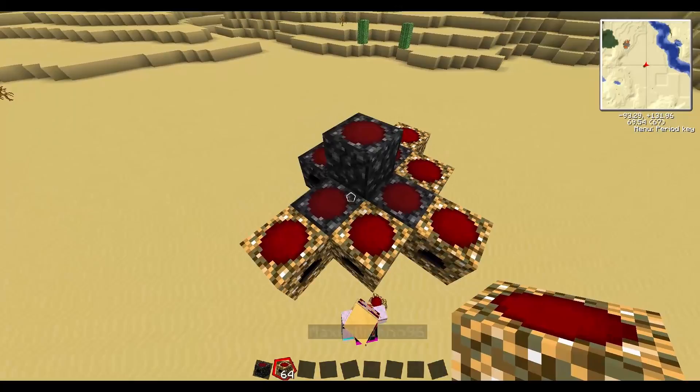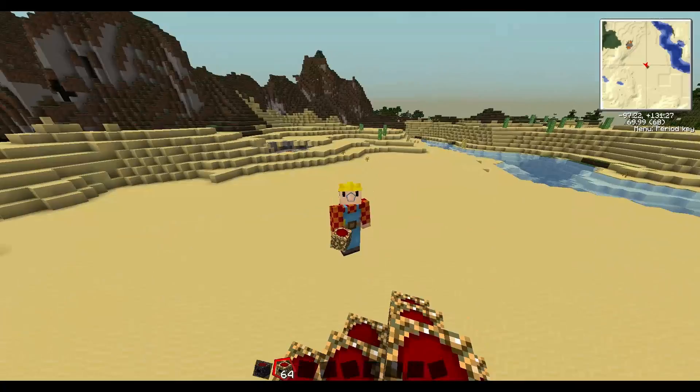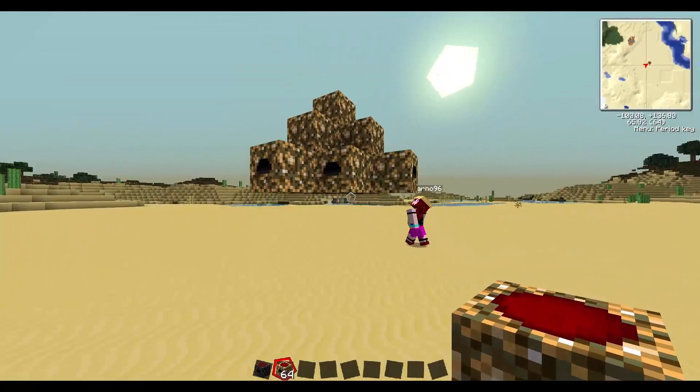We're such great builders, aren't we? Oh, fabulous, yes. It's ironic that your skin is Bob the Builder. It is, actually. So we've got this power flower here, which is one of the most efficient layouts that I've found. I did a lot of research to find the best layout.